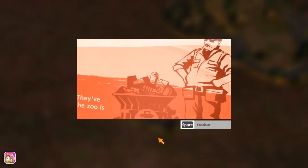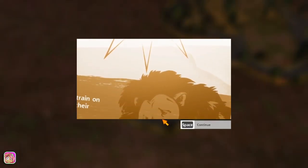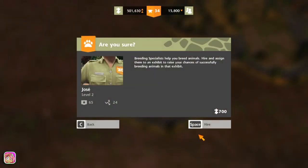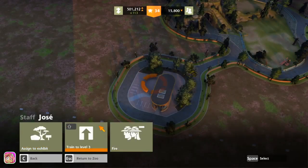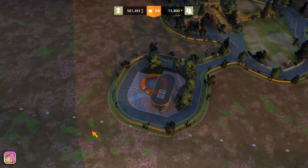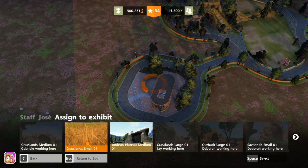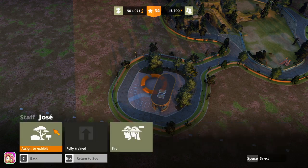Oh seriously, again! Oh no, drought too — oh geez. Let's go ahead and get Jose — train to level three, please. Assign him to Grasslands. Wow, we are out of time! Time flies, but let's go ahead and get these guys assigned real quick.